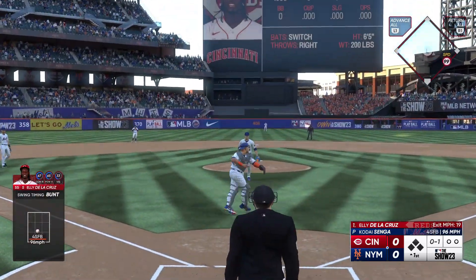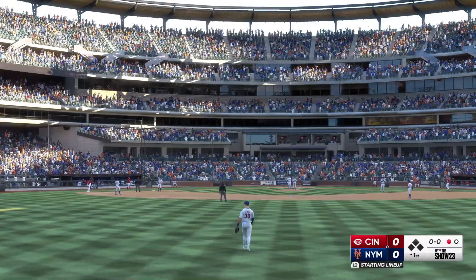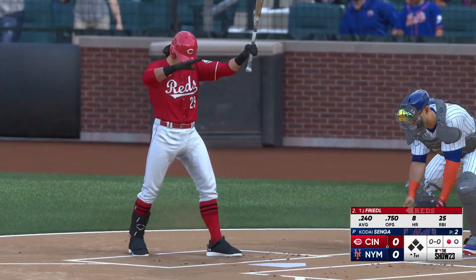Bunting, and it's in the air. On the run, throw to first — and the bunt attempt doesn't work out. In now for the Reds: T.J. Friedel.